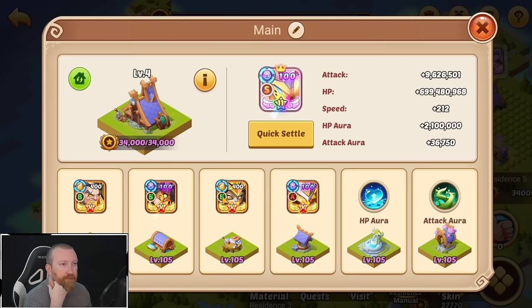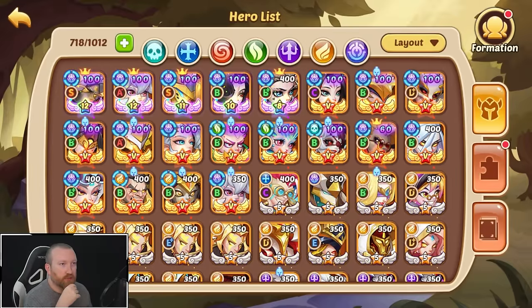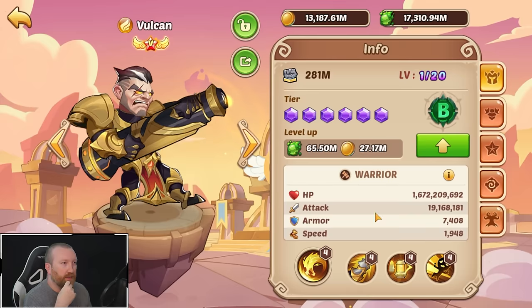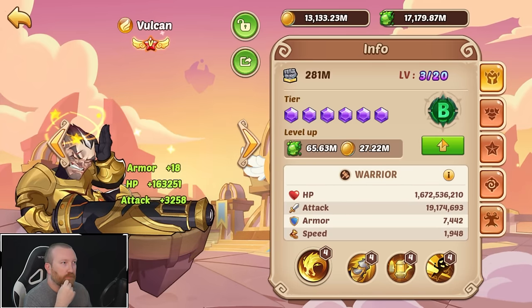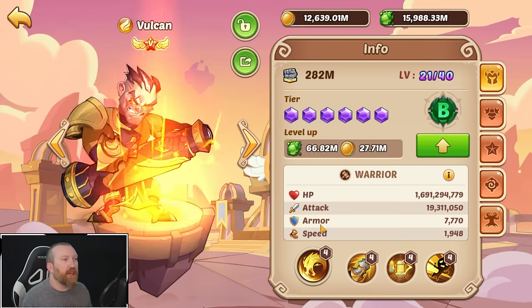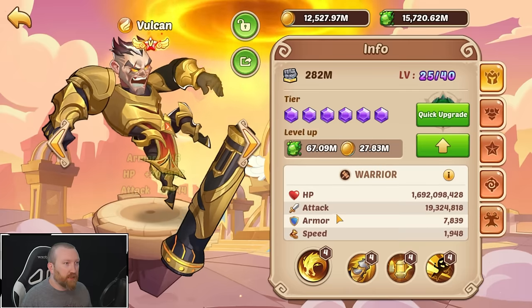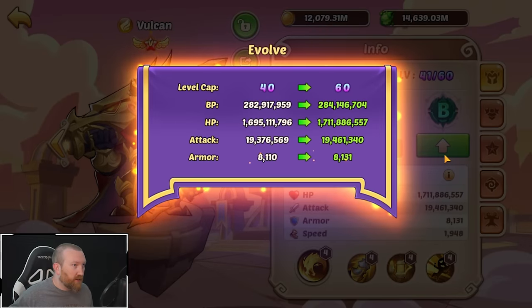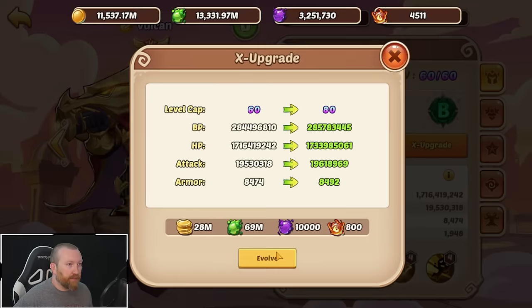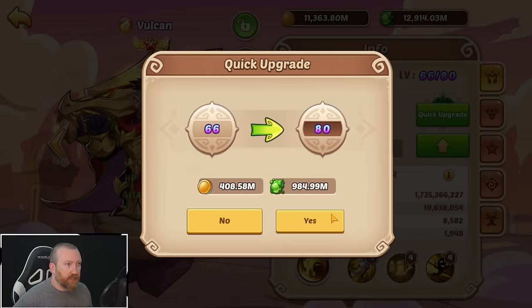Let's see if we can get that Vulcan with levels. Let's get him some X upgrades — I think we have enough. This process is still tedious as heck. 5,800 — yeah, we should have enough for a few of these heroes. So we are literally going to make like three of the strongest heroes possible on our account instead of spreading it out too much. X levels just give more stats, and more stats is good.